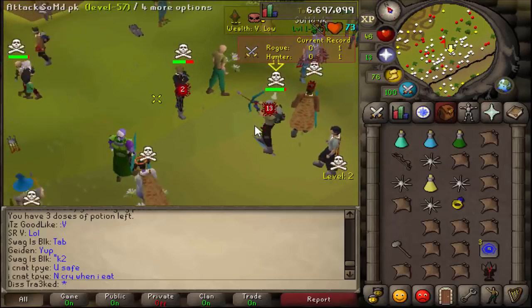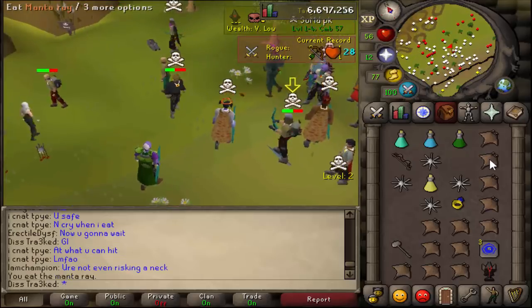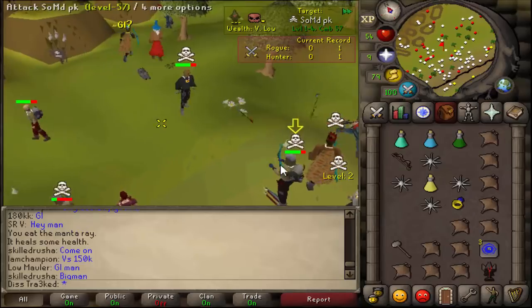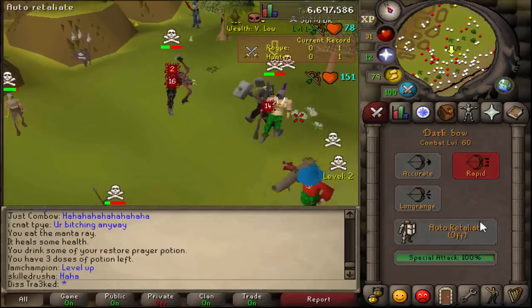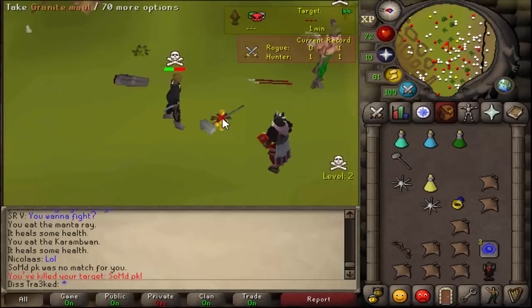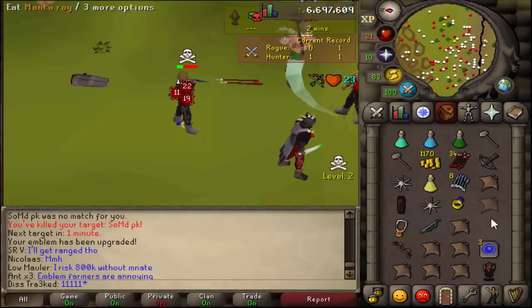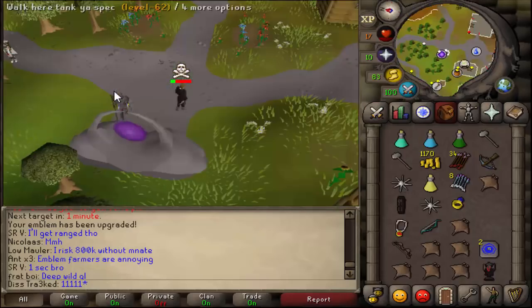Alright, on to this next fight. He's got PID starting off with some big hits — I'll eat there. This guy's got the ava's accumulator, looking like a beast. His range is really really strong at the moment, hopefully we can get some better RNG. Oh — what, the guy just died! I don't know how he just died to that — wasn't even the greatest of specs. Maybe the recoil really helped there. That was close — don't want to lose my tier four.